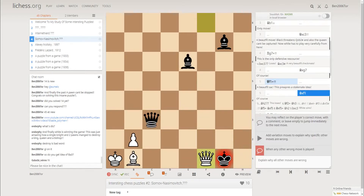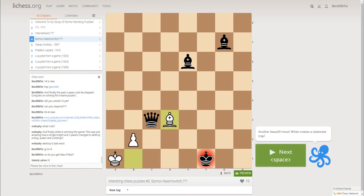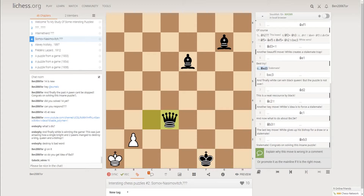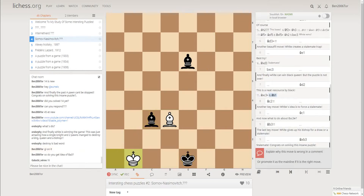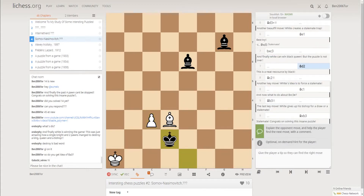So Black accepts the sacrifice, and now what do you do? Bishop d3 — look at this. Now if Black takes on d3 then it's stalemate, and that's wrong. So King e1, Bxc3 — now if you take, then King b1 can be played. So King d2 — and now what are you going to do?